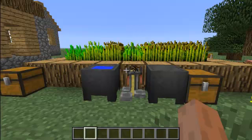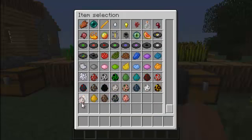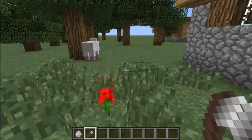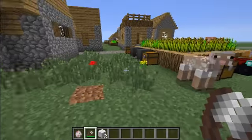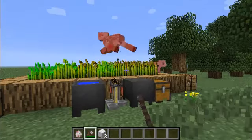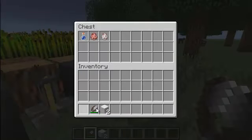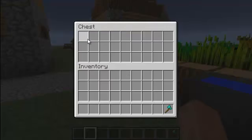The next update is that sheep now drop one to three wool. See, he only dropped two. But in 1.0 it was always three. So that has changed.